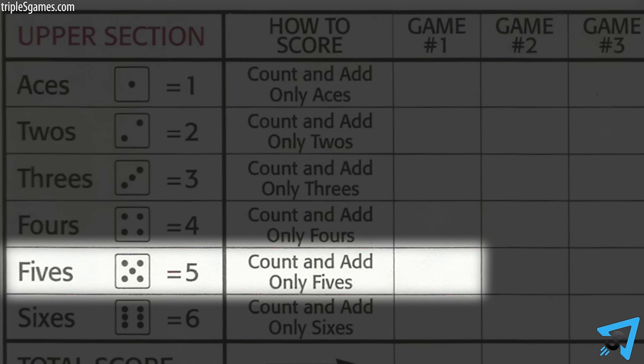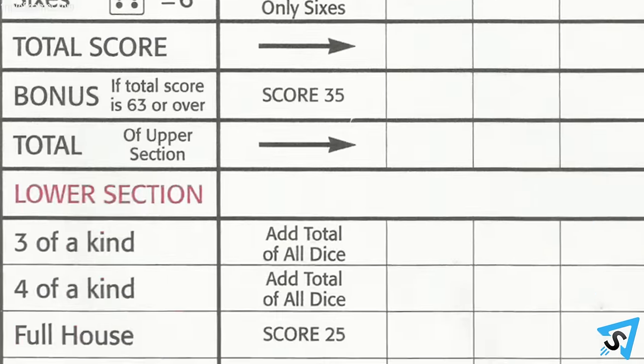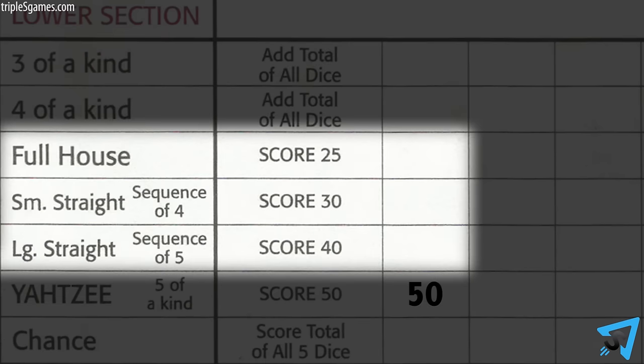If your bonus Yahtzee is in the upper section, score the total of all five dice in the appropriate box. If the appropriate box is already taken, you score zero in any other box. Or, you may score the bonus Yahtzee in the lower section. In the three or four of a kind or chance box, put in the total of all five dice. In the full house, small straight, or large straight box, score the total points indicated on the score sheet.